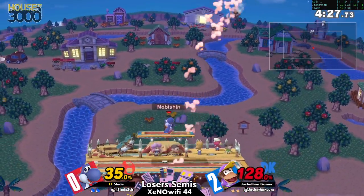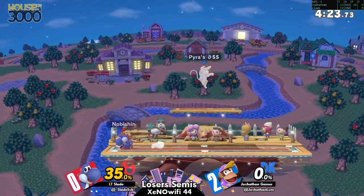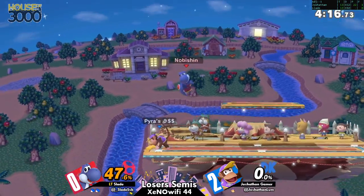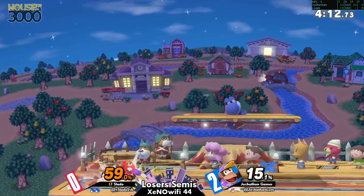Especially with the lead, playing the floor is lava against Diddy Kong with banana in hand is a pretty good strategy. No matter what Diddy Kong is going to want to put pressure with that banana, so you have to make him commit without his banana. Good stuff from Slade — Diddy Kong got punished with an up smash for trying to get his banana back.